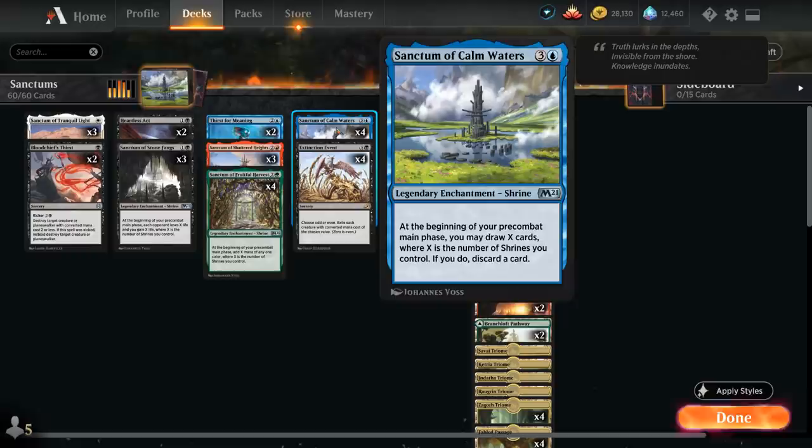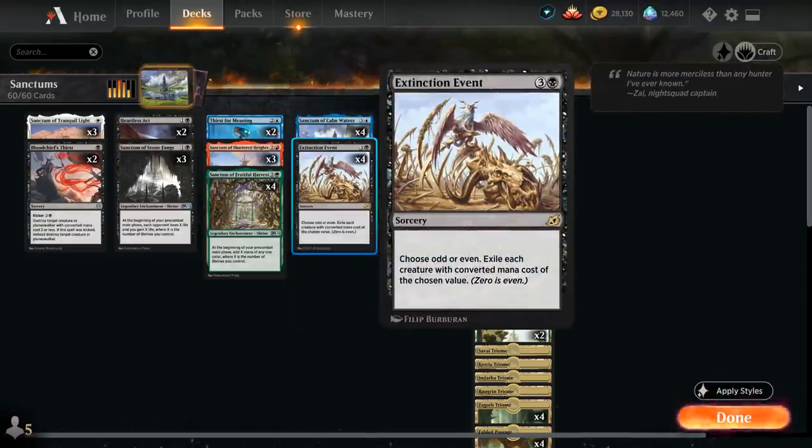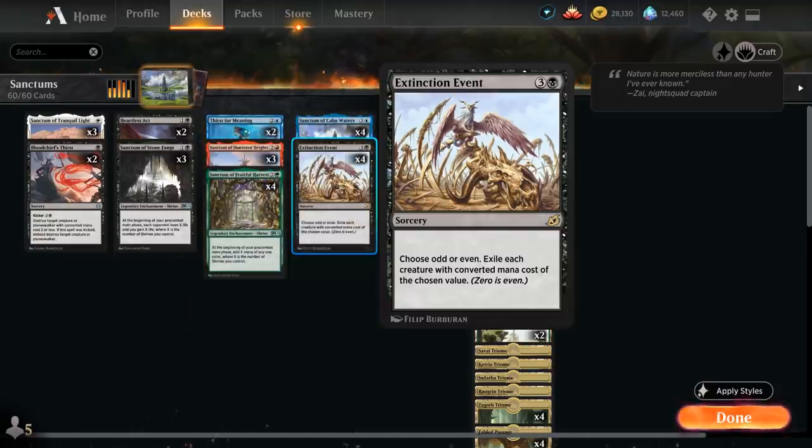At four mana, Sanctum of Calm Waters is important: at the beginning of our pre-combat main phase we draw X cards where X is the number of shrines we control, then discard a card. Even alone it draws one and discards one, but it gets much better with more shrines in play. Our sweeper of choice is Extinction Event — only a single black mana — which is why we prefer it over Shatter the Sky's double white. We choose odd or even and exile each creature with that converted mana cost.